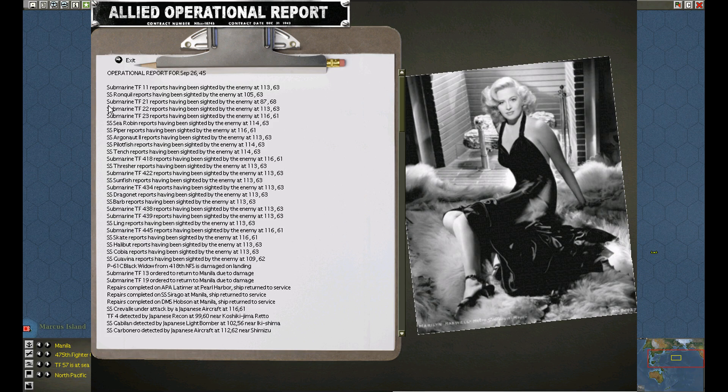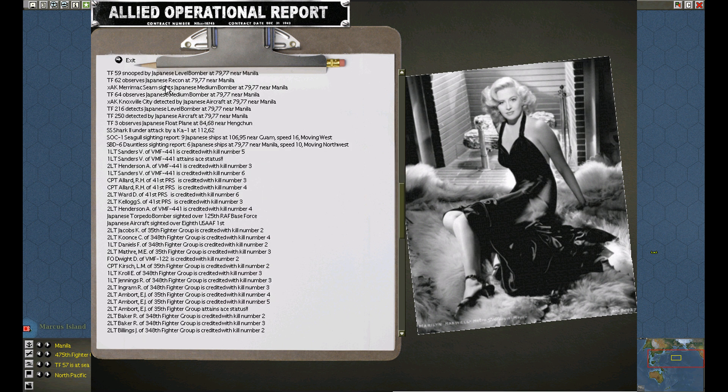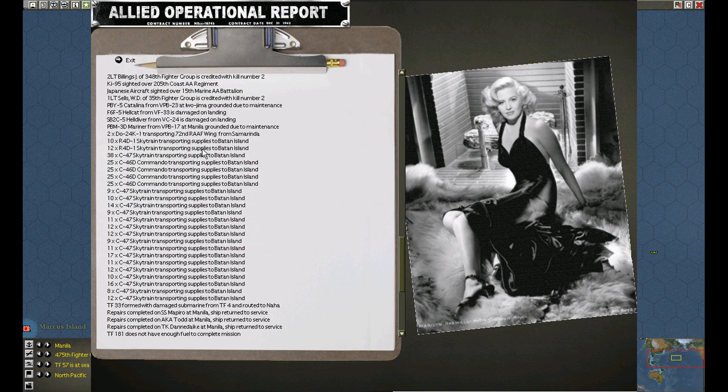Operational report: submarines have been detected, a crash occurred, repairs are complete. Multiple detections and sighting reports follow, along with kill credits. Supplies have been moved and repairs are complete.